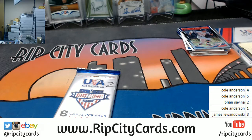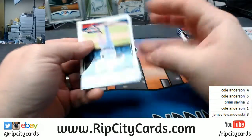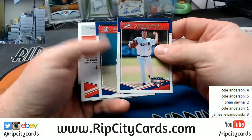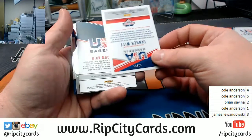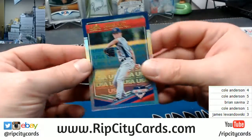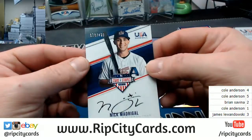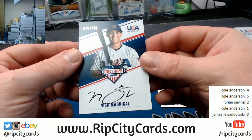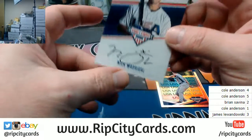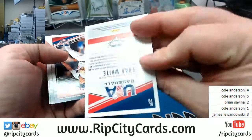Number two — Bryant — last one. We need a three, a two, or a one — all difficult numbers. And he did not do it, unless there's a bonus in here: 12 out of 25, still a nice low-numbered one — that's a fancy USA one. Is this one numbered? It is: 78 out of 499 on-card Nick Madrigal. This is not numbered.